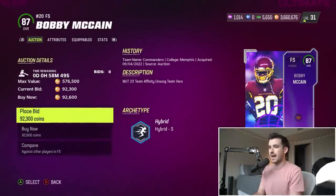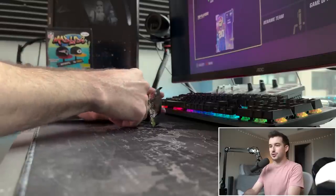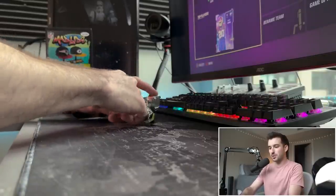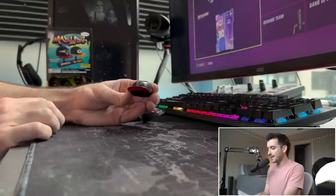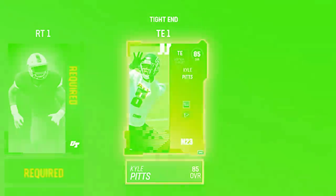Let's go with the free safety Bobby McCain for 92,000 coins — the first player to our team and it's a defensive player, I like that. Our next player — I've tried not to look so we can still be surprised — is going to be the Atlanta Falcons. The Falcons is easy, we're clearly gonna go with the tight end Kyle Pitts. He's the best player on that team. That's package number one, our first two players down.